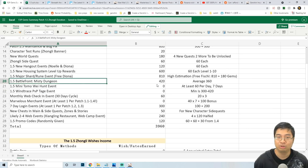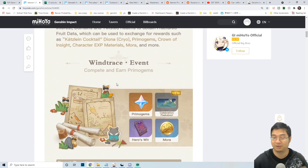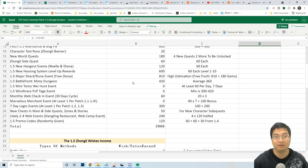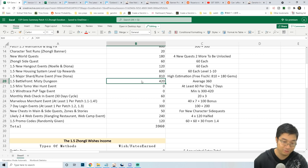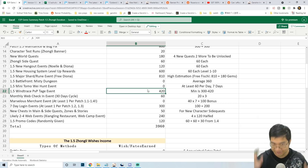By process of deduction — usually we have two to three events per banner — I'm assuming two events in the Zonely banner. Looking at the latest patch 1.5 event preview, the Wind Trace event runs from May 14th to May 24th, meaning it will join the early part of patch 1.5. So it's not going to be Misty Dungeon — it's actually the Wind Trace event on the first half of the Zonely banner. The promo gem estimation for this event is about 300 to 420, with at least 300 promo gems on the lower end.